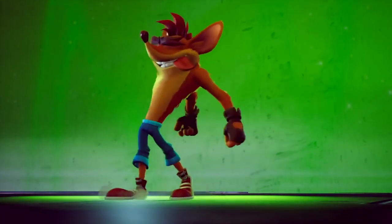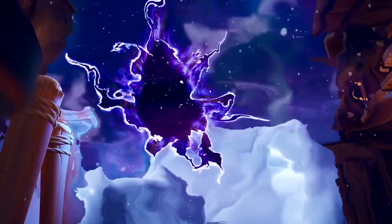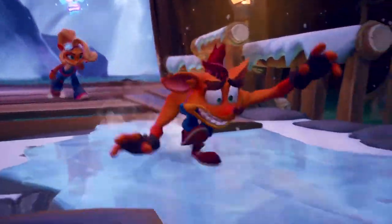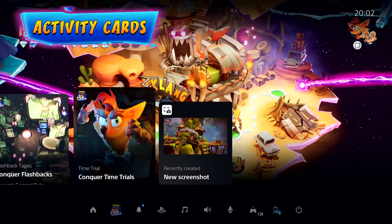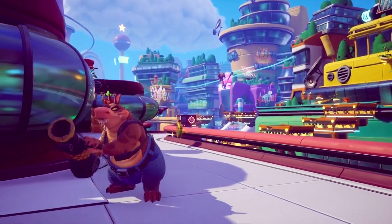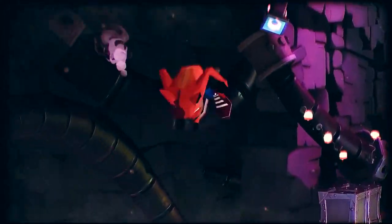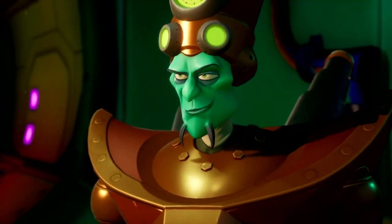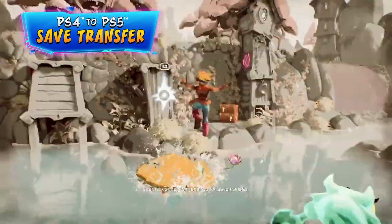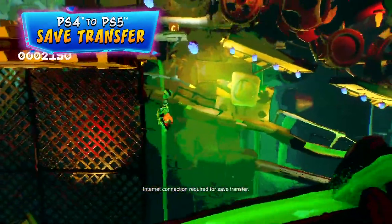Achieving the infamous 106% completion is the sign of a true Bandicoot master. But should our genetically mutated marsupial lose his way, leverage PlayStation 5 activity cards to track your progress and hit your goals for things like time trials, flashback levels, and boss fights. I bet Entropy wishes he had that. You can even bring your incomplete save over from PlayStation 4 and use the activity cards to get to 106%.